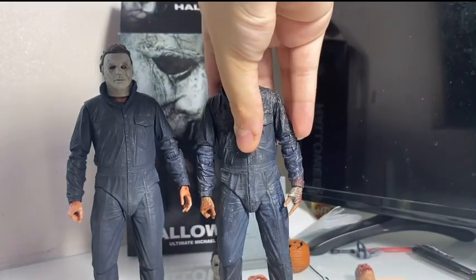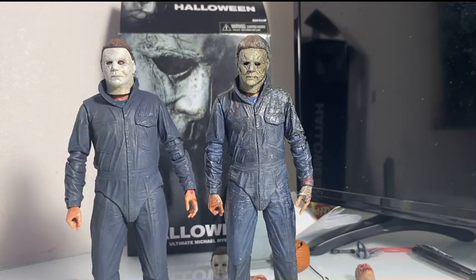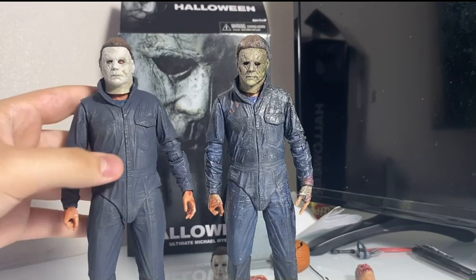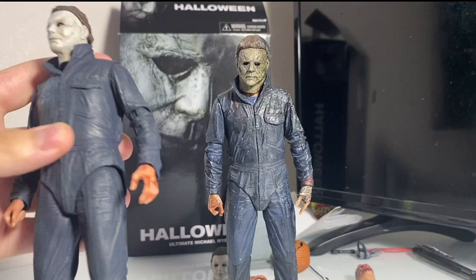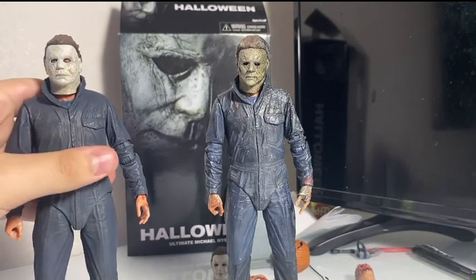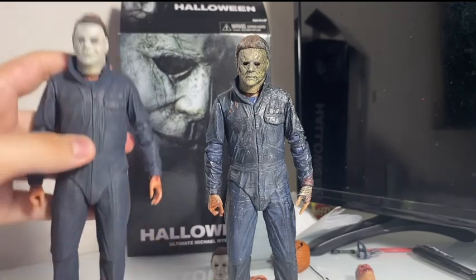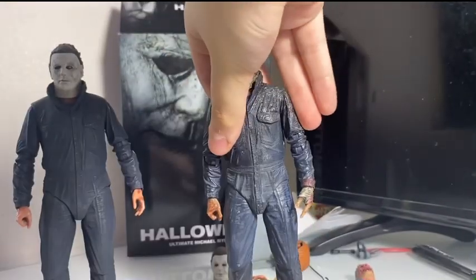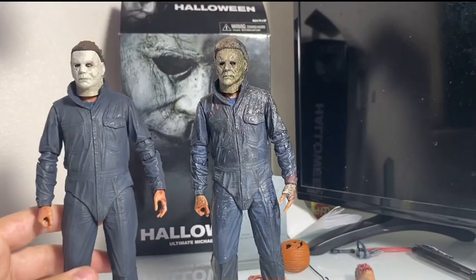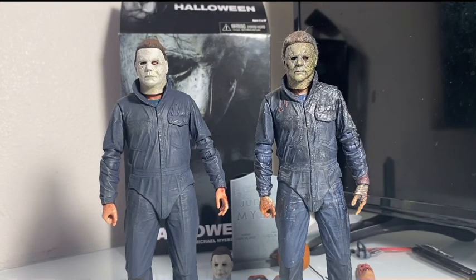Here we've got the 2018 Michael right next to him. The coveralls are super similar, which I like. But with this reissue, the plastic overlay on the body is much more distinguishable. You can push in the stomach quite a bit more than on the Kills figure, which you can barely push. I like that because it makes him thinner like he is in the movies. So I guess you could say these coveralls are more baggy than the Kills coveralls.